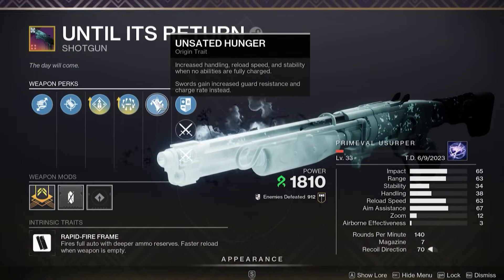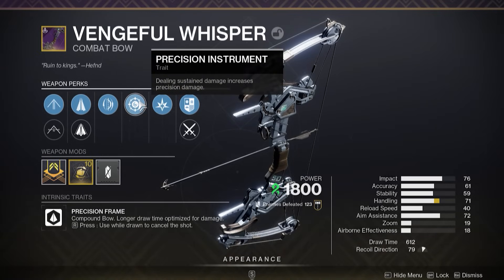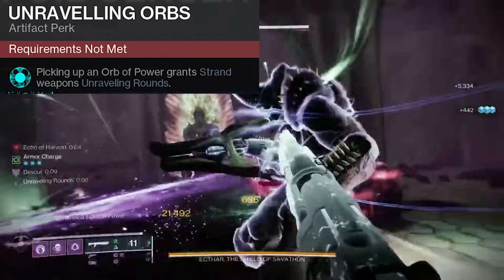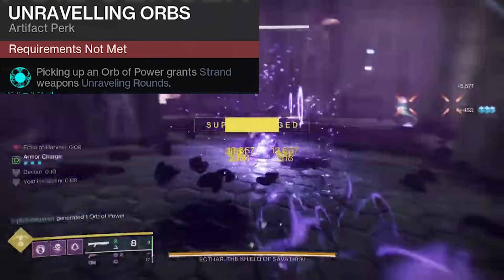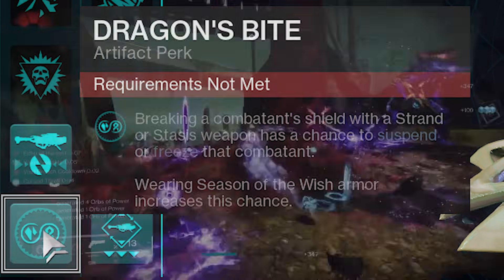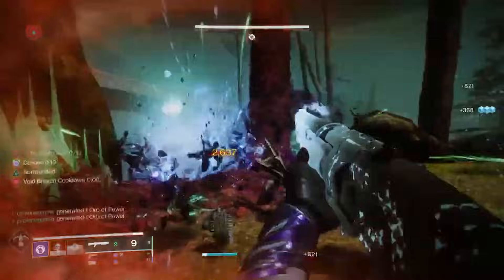There are some standout seasonal weapons that I really like running with this build that will benefit from select seasonal mods — weapons like the Until It's Return Shotgun, which absolutely crushes enemies when it has Surrounded active, and the new Vengeful Whisper Bow, which has some really great combinations of its own. Both of these will benefit with the use of Unraveling Orbs and Dragon's Bite. Collecting Orbs will grant Strand Weapons with Unraveling Rounds, which will pierce barrier shields. Unraveled enemies create tiny Strand Threads that deal bonus damage over time, and with Dragon's Bite, whenever we break an opponent's shield with these Strand Weapons, those enemies have a chance of becoming suspended.